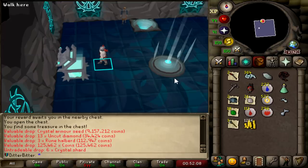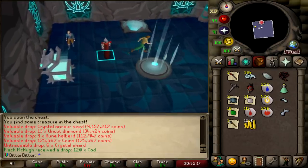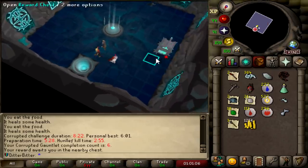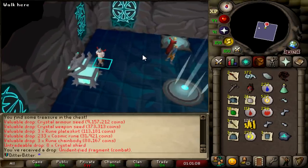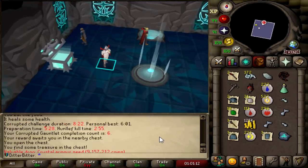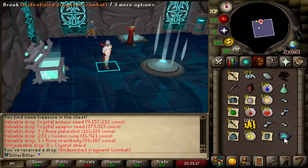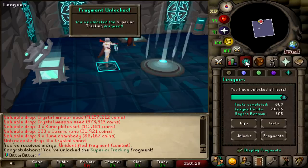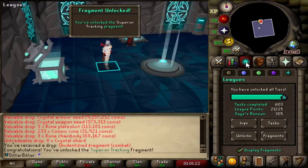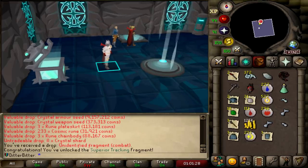Crystal armor seed — that's my second crystal armor seed, two out of six. I'm actually getting really lucky. I'm only 5kc in and I have two armor seeds and the bofa. I literally only need four left. 6kc — another crystal armor seed. I've gotten three crystal armor seeds in 6kc and the bofa. I only need three more. And I just got a combat fragment — superior tracking for superiors. I'm already 9-9 slaying stuff. Three armor seeds in 6kc is insane.